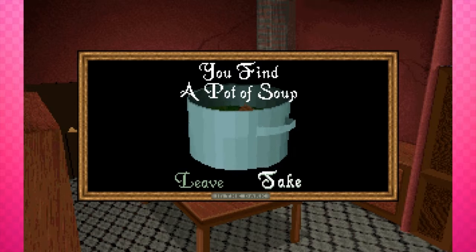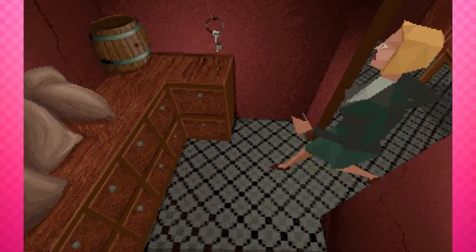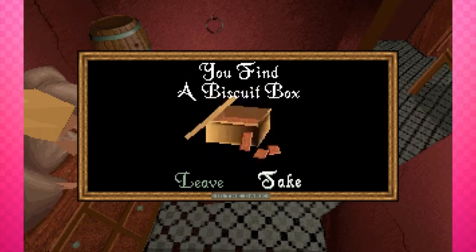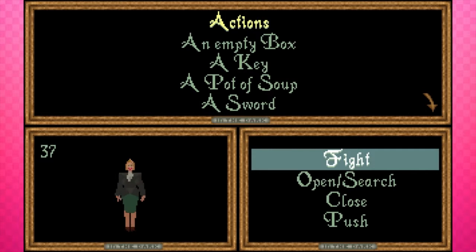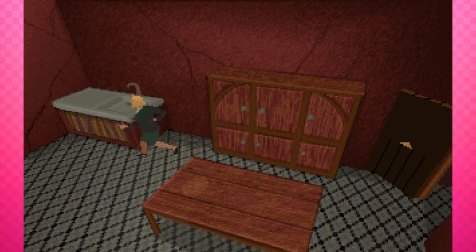So we're in here now. We're gonna pick up a pot of soup. Gonna open this door. Gonna pick up this key. I think there might be something we want in here — ah yeah, a biscuit box. Yum yum, you feel better. 37 health. Didn't we have like 40-something health before? When did we lose health? I don't remember us fighting anything.